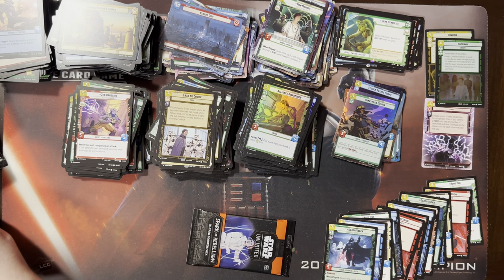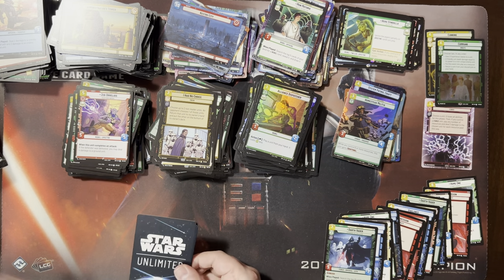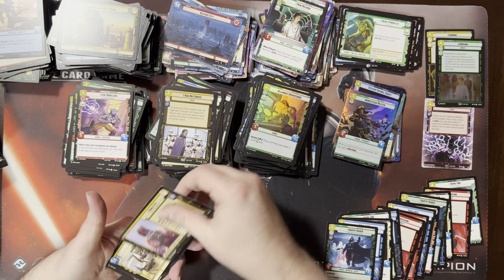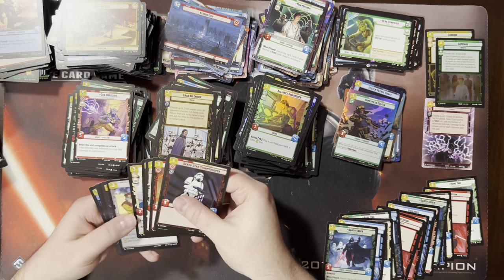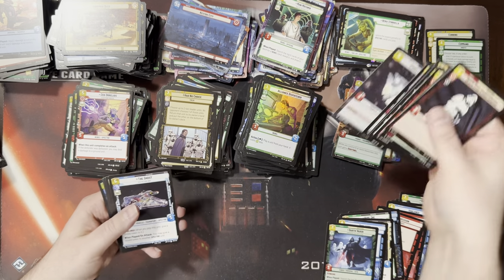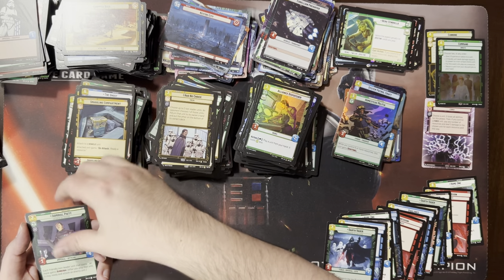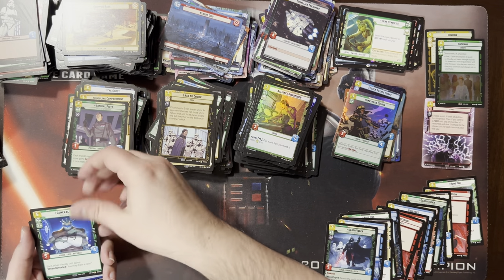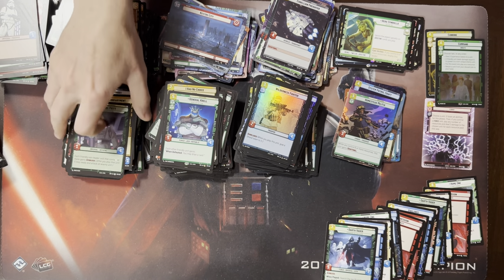Showcase near mint. Not hyperspace — showcase! Well, that's good. I think that's the first one of those I've seen too. Krell — he's pretty fun in a Palpatine or Tarkin double green.